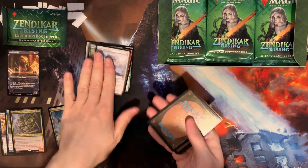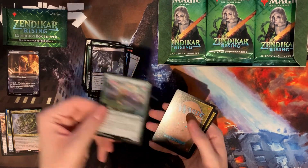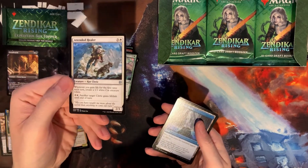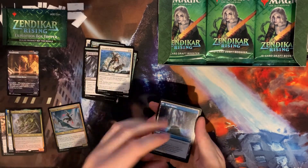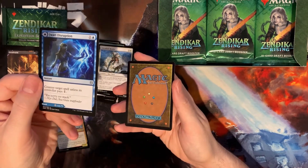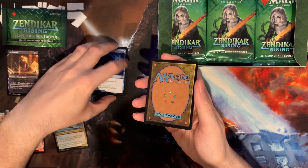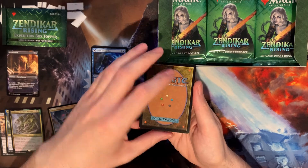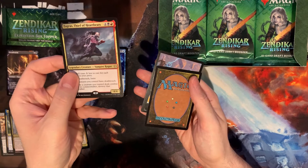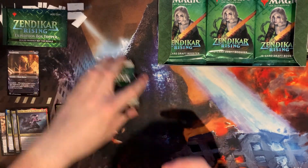Let's fly through these commons. There's our first uncommon, second uncommon. There's something like a Spell Pierce or one-mana version — I'm blanking right now. Our rare is Zagras, Thief of Heartbeats, and we get a Forest for our troubles.